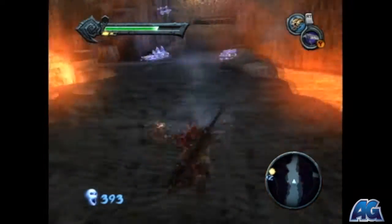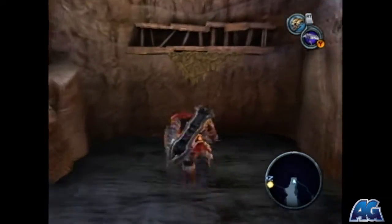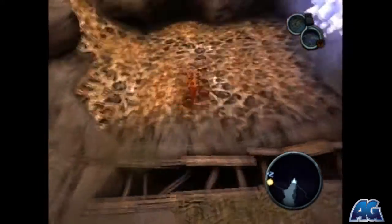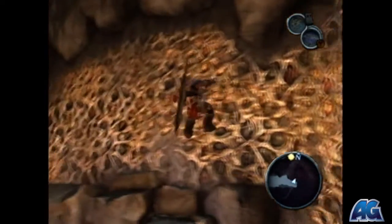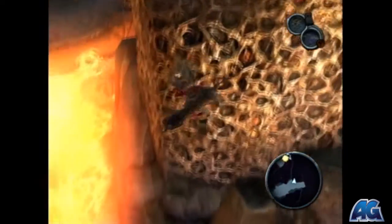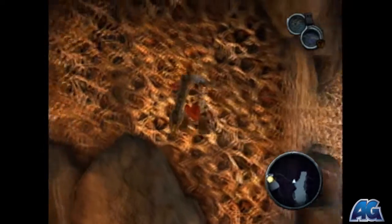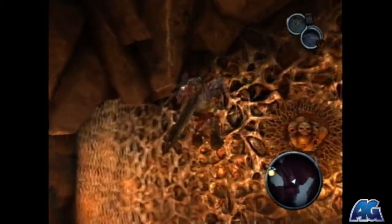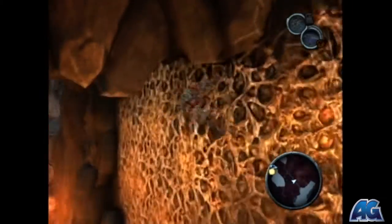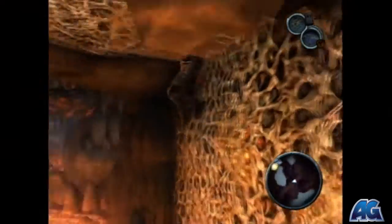If you're actually getting all the collectibles when you can, you can go back to the previous area — not the Crossroads but the area before that — and get one with your shadow flight ability. I'm going to wait until I have more powers available, like the grappling hook, before I head back there to grab the rest of the collectibles in that area.